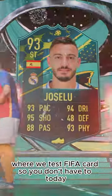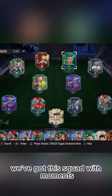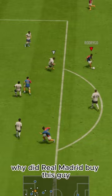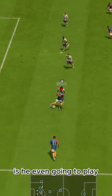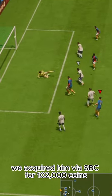Welcome to Baller or Bust, where we test FIFA cards so you don't have to. Today we've got this squad with Moments' Jose Luis San Martin, a.k.a. Jocelu. Why did Real Madrid buy this guy? Is he even going to play? We acquired him via SBC for 102,000 coins.